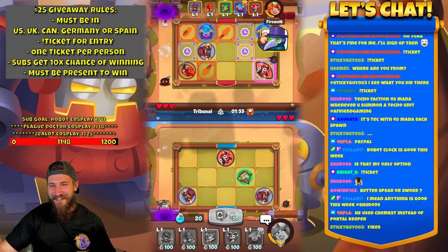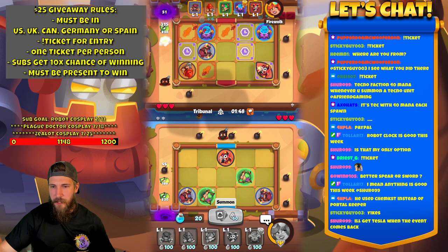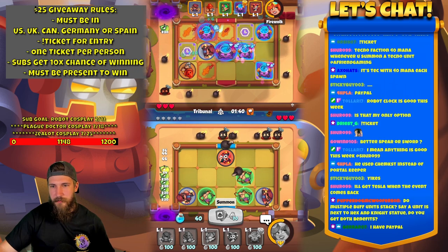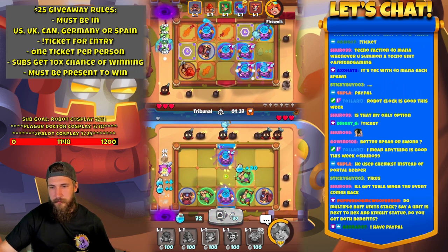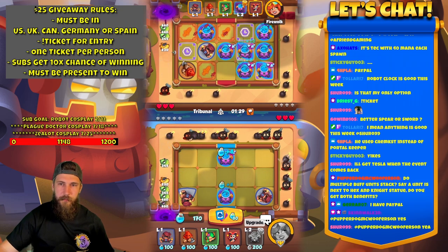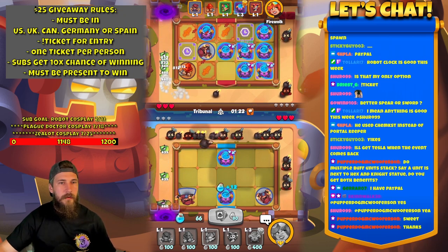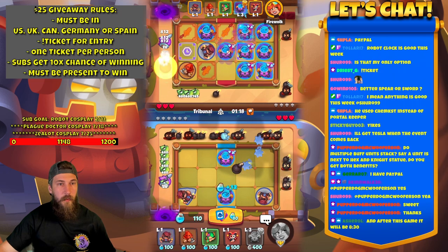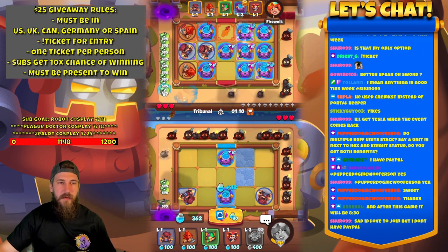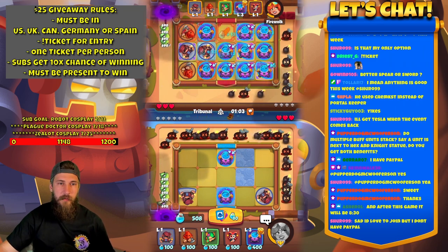It's 7:22 here. Is it a cauldron? No. I really want a cauldron — at least one. Better Spear or Sword? In general, normally Spear, but it depends on what you're playing. Typically Spear. But first, whatever one you have the faction for — if you have the faction bonus for Spear or Sword, run that one.